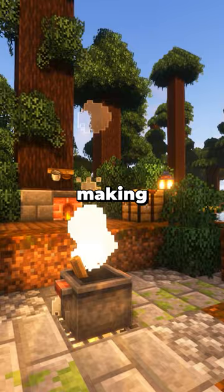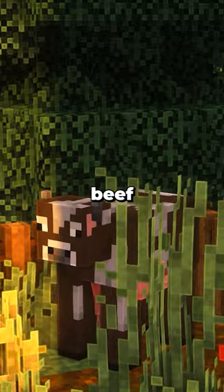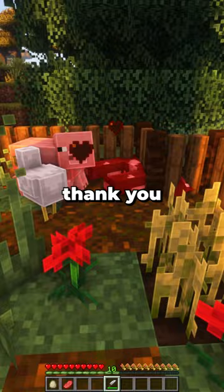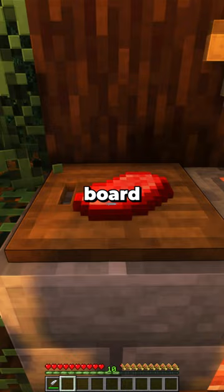First steps first, we need to make our meatballs. So we're going to need ground beef and I have my cow friend over here. So I'm sorry buddy, but we're going to need your meat. Thank you. Now let's go over to this cutting board and chop it to make some minced beef.